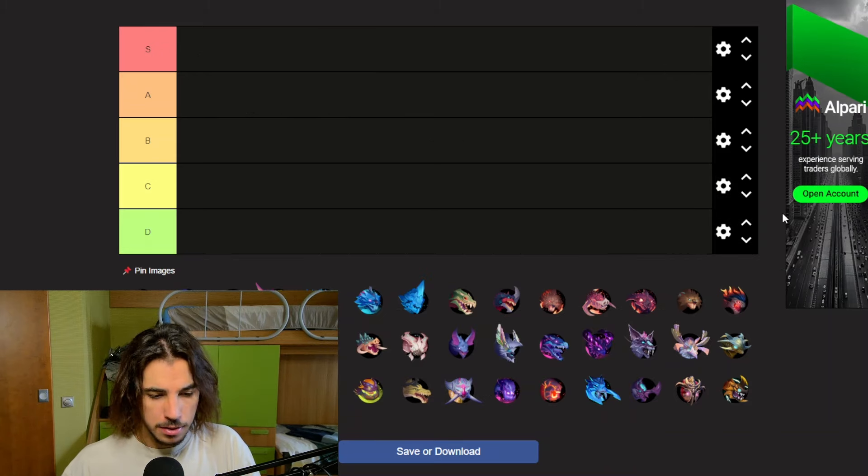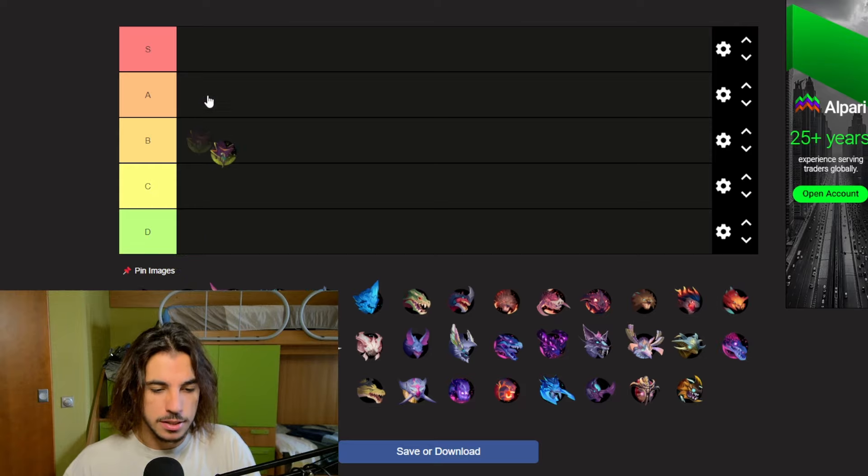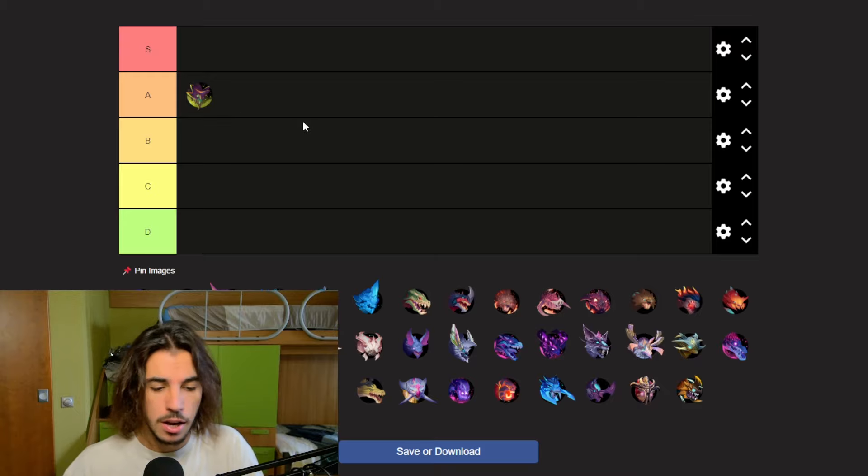First we got the Agarist, which is quite a normal behemoth — well, it's a legendary behemoth. It's a cool behemoth, like a tree creature. Its weapons and armor pieces are good sometimes and it's not really that annoying, so I'm going to put the Agarist in A tier because it's a legendary behemoth.